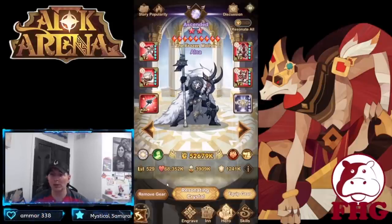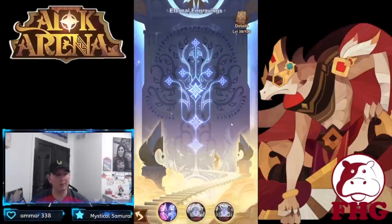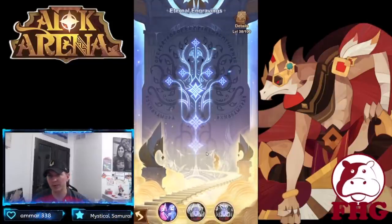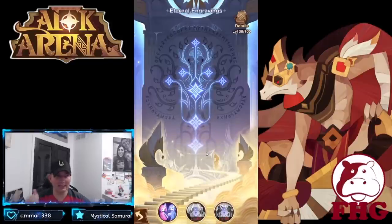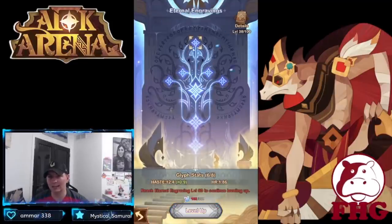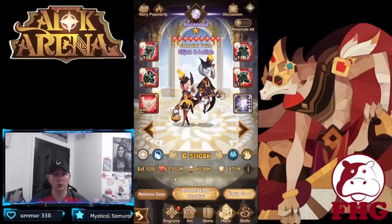The Twins — we built them up to 38, which is the recommended build. Focusing on haste in the major defense nodes, with secondaries in physical pierce, dodge, tenacity, haste, and healing. Essentially you're just stacking haste, which is true of the majority of heroes in AFK Arena — haste is the key buff.